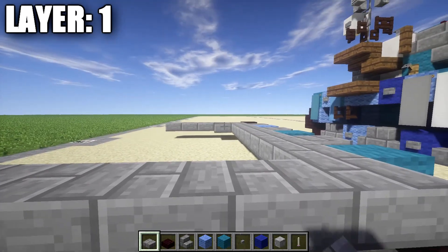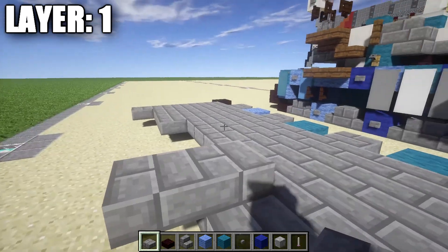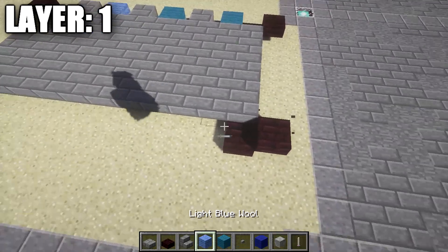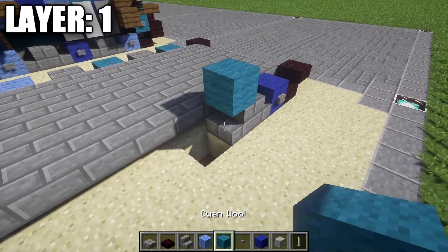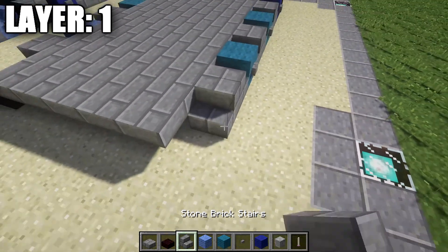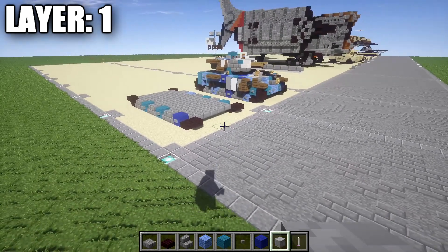Take your stone brick slabs and fill in the whole bottom here — this creates the very base of your tank. If you want to put some kind of interior in this tank, this will be the bottom floor you'll be working with. Once that's complete, grab your netherbrick slabs, stairs, and full blocks and copy the same design on the other side — it's exactly the same so it'll be very easy. On the very back, place down skeleton skulls — one and two on both sides — with a blaze rod in between the skeleton skulls. That does it for Layer 1.